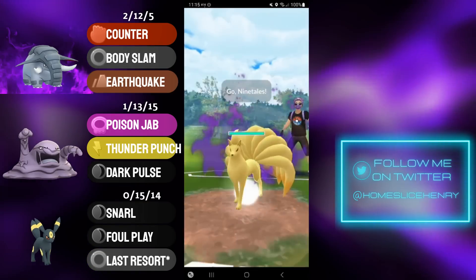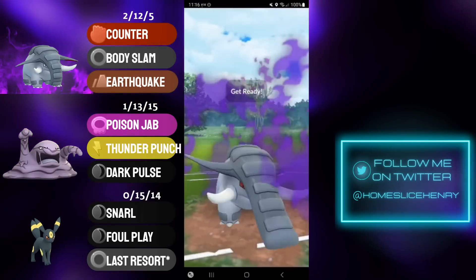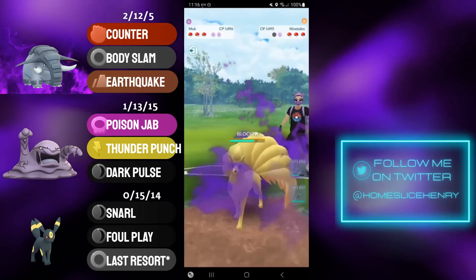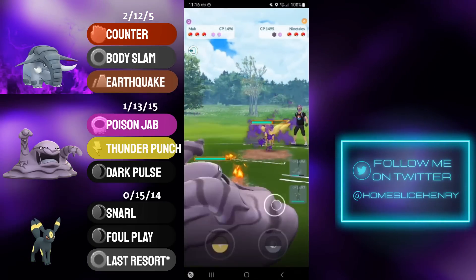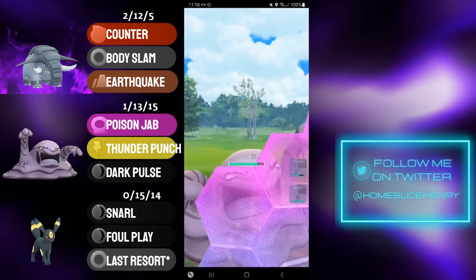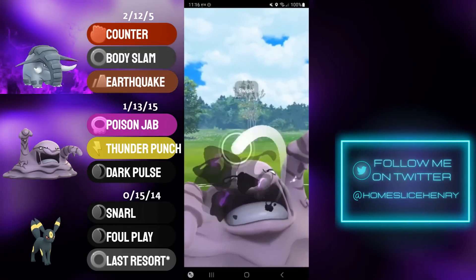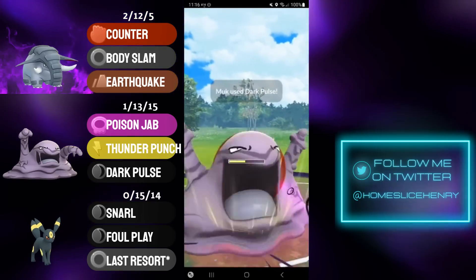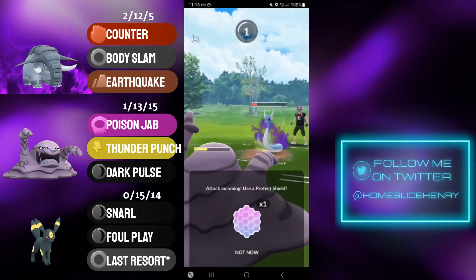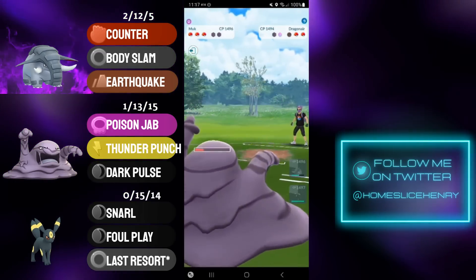Hopping into the next match, we're going to be fairly neutral lead — Shadow Donphan into Shadow Ninetales. The nice thing is Donphan is able to outpace in this matchup, making it to the Body Slam before they get to the Weather Ball. Shadow Body Slam does a ton of damage — Ninetales commits the shield. Now with the shield advantage I can send in Muk. We're still able to get our Poison Jab through as they bait with the Weather Ball, and now my opponent sends in Shadow Dragonair. It looks like they do not have a hard check to Muk in the back, so I may as well look to potentially flip switch. They fire off the Body Slam, I decide to commit the shield and fully commit to the farm down.